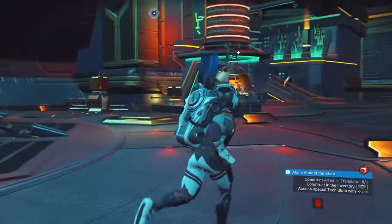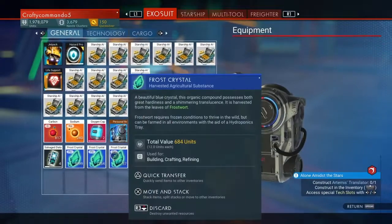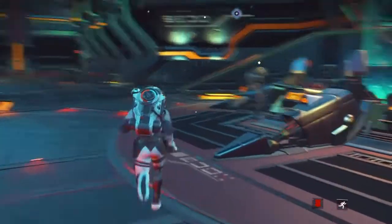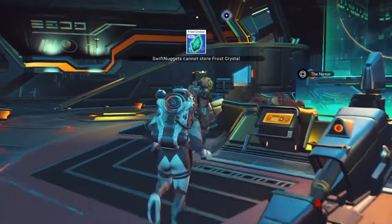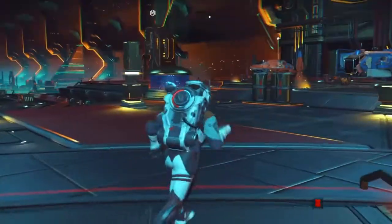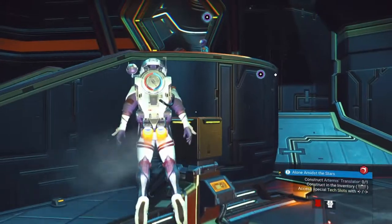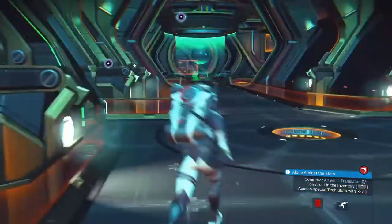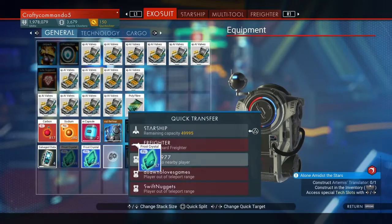So just come out of range of everyone, just come over to this person or whoever, and then just click on this — quick transfer, hold on their name. And of course they can't store frost crystals, so let's try this person over here. Triangle on there — that doesn't work. So just find someone around this area. As long as you stay in the Space Anomaly, you'll be able to find someone that you can give stuff to. You don't have to give a big amount to anyone, you just have to give something to them. So just come over here, do this, and give that to them.